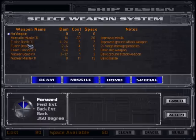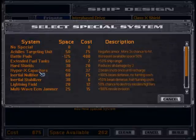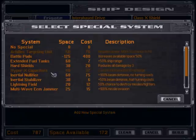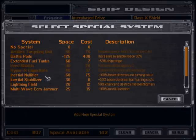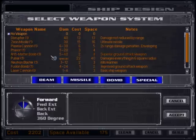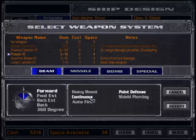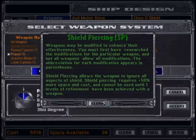The struggle for power comes down to whoever has the strongest fleet. You can design ships that utilize the technology you have obtained throughout the game. You can choose between six different classes of ships, with the Titan and Doomstar requiring research before they can be built. Your ships automatically use the latest engines and armor, but you can customize the shields, weapons, and special systems. You can also customize the angle at which direct-fire weapons, such as lasers and mass drivers, can attack another ship.